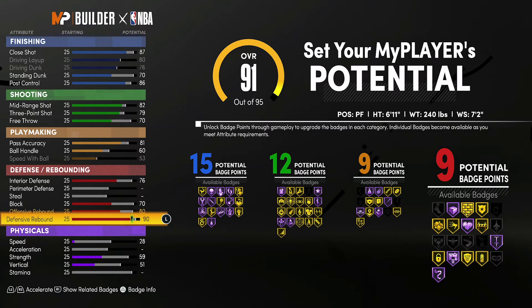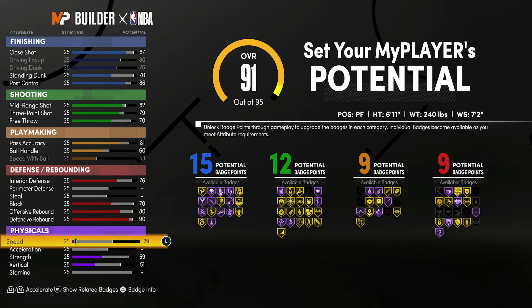So 15 finishing, 12 shooting, nine playmaking, and nine defense and rebounding badges — a total of 45 badges. For your physicals, you're going to bring your speed up to a 54.